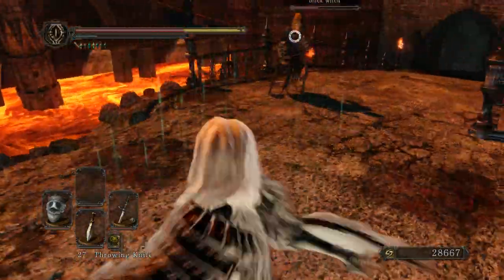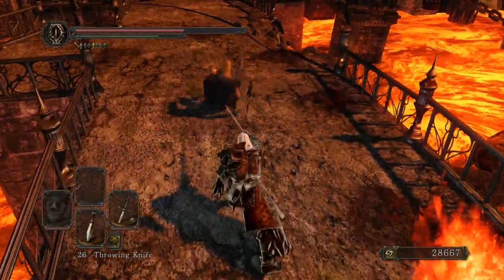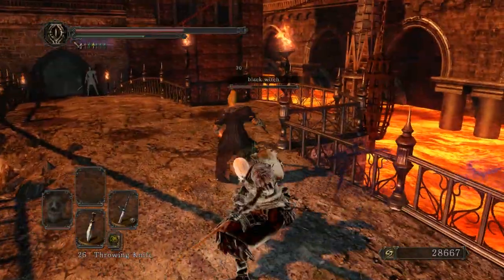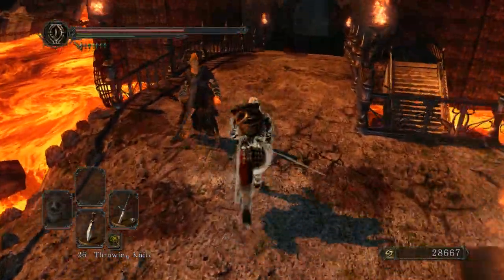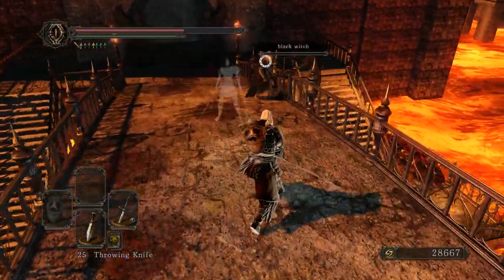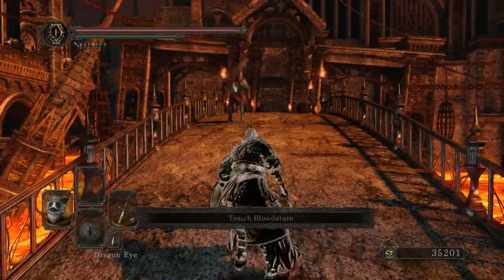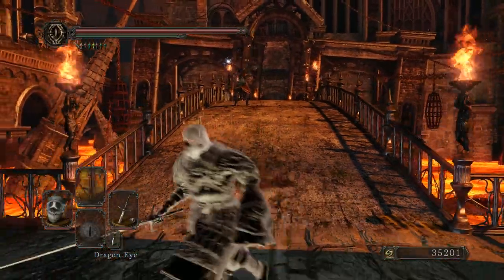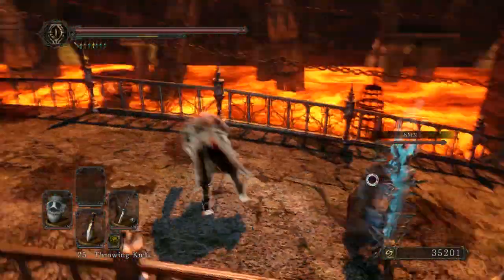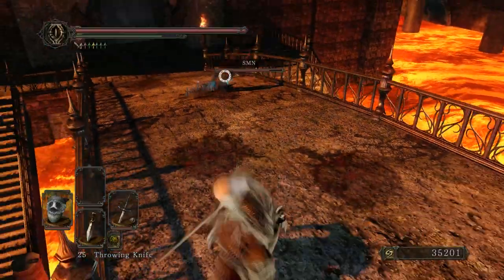On the positive side, this weapon is actually pretty light at three pounds. Pretty much anybody who meets the requirements can pick it up and use it. It's a straightforward straight sword — as long as you're comfortable with the moveset, anybody can do decent work with it. Straight swords are my personal favorite class mainly because they let me stay light and still use a shield, and this weapon complements that playstyle well.